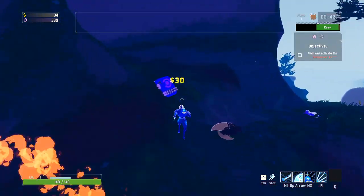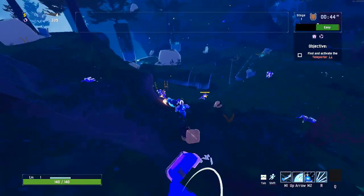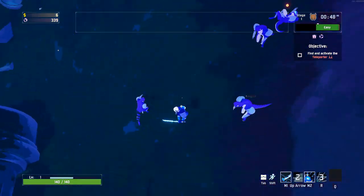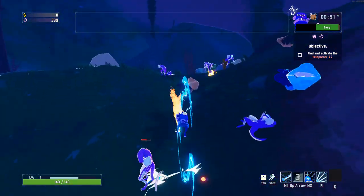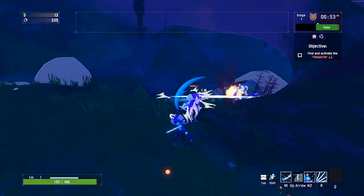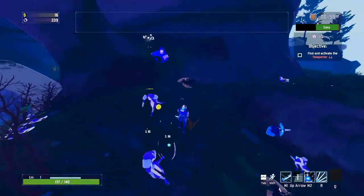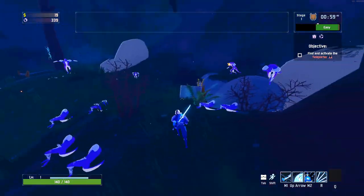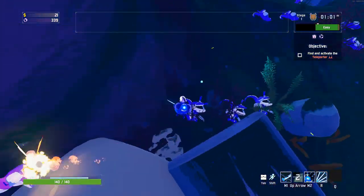I'm trying to think what items are going to be best for us here. I don't know about the up-slice ability - that doesn't seem that useful. I mean, it's a very short cooldown, I suppose. It seems to do different things depending on if you're stood on the floor or not. I see, I get it.